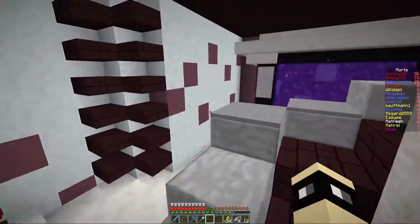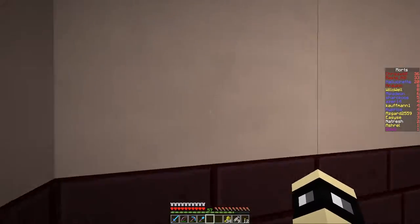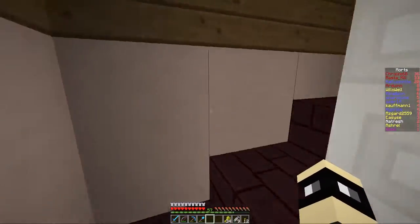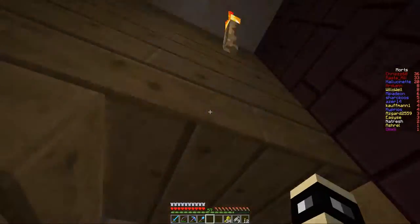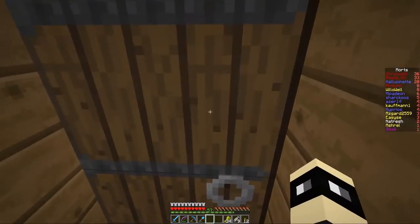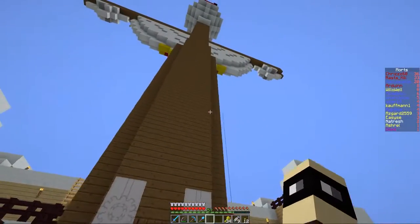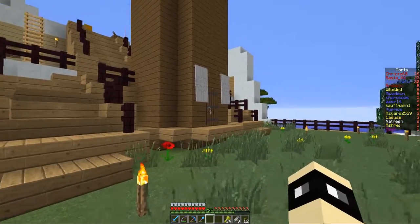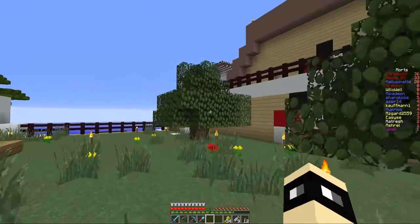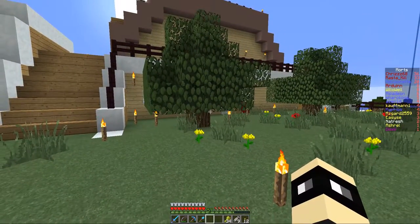Normalement il doit y avoir d'autres pièces derrière, mais j'irai pas creuser pour aller voir. Nous montons — en tout cas c'est assez rose en bas. Nous sortons par le bas du mât du bateau. Et là nous avons des orangers de Nami dans One Piece.